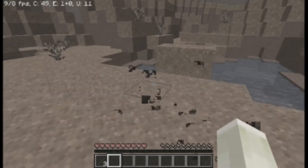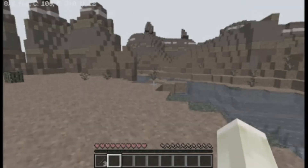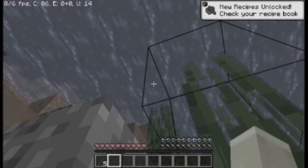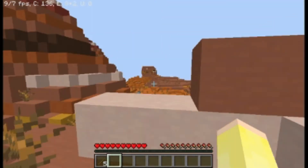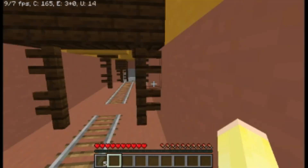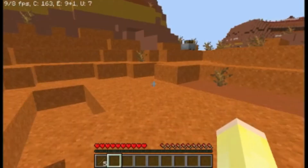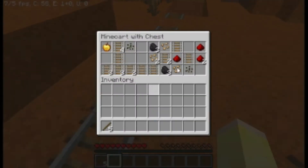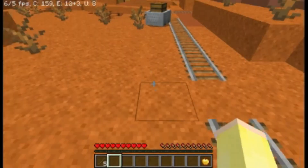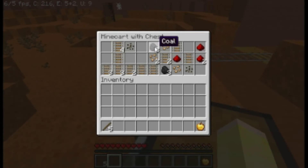Hey guys, it's me, editor Alex — but you can call me Alex. I'm going to be the one talking about how I made it through the challenge. I didn't have hope at first, but then I saw this place and was like, oh, what is this? I found a chest right over here, so I went and grabbed it. Inside was pretty much a few good things: a golden apple, some coal, and redstone.